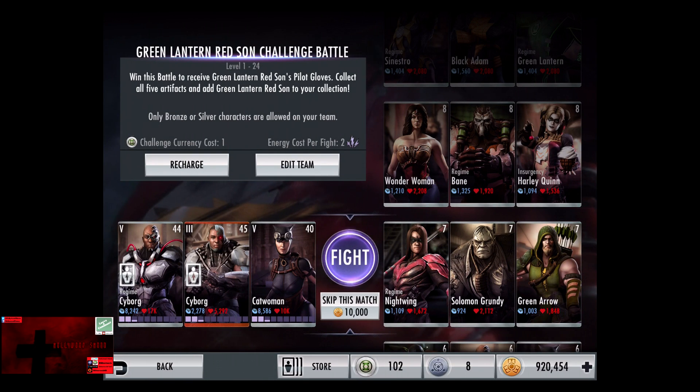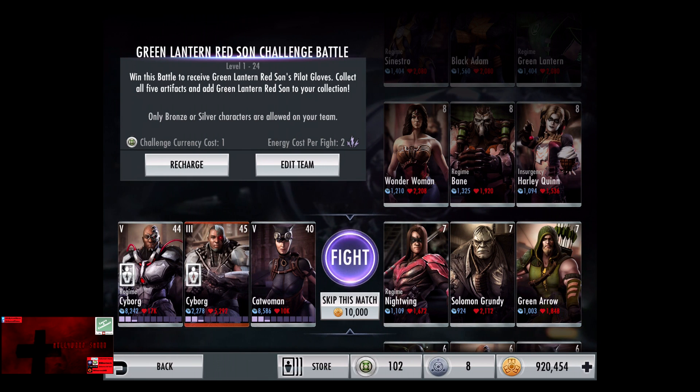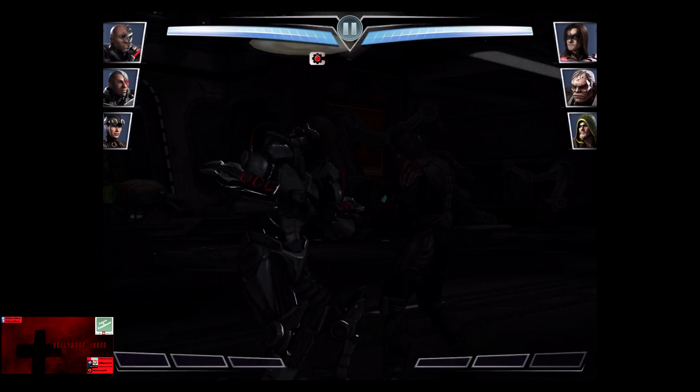In the seventh matchup we have Regime Nightwing, Solomon Grundy, and Green Arrow. Cards gain a level of 7, skip the match, 10,000 credits.